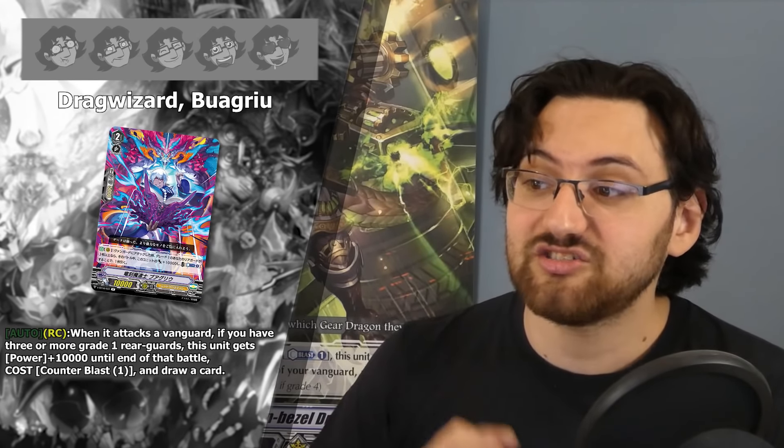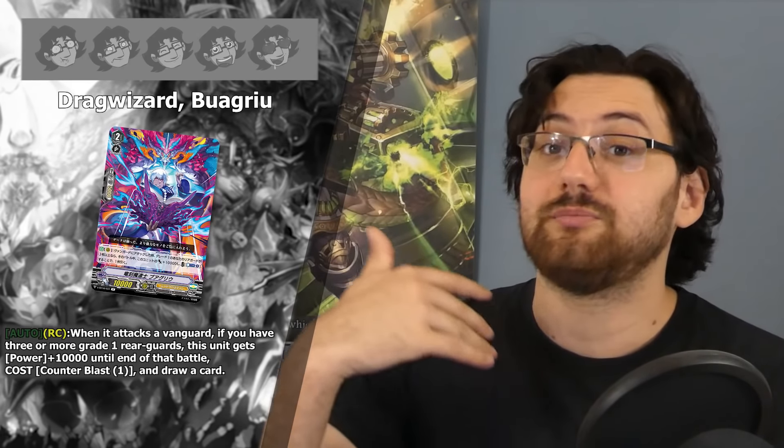Among the higher grade cards, first is Drag Wizard Buagriu. Buagriu has the ability: auto rearguard circle — when it attacks a vanguard, if you have 3 or more grade 1 rearguards, this unit gets power plus 10k until end of that battle; cost counterblast 1 and draw a card. This is easy to fulfill with Luard as you can easily flood the board with grade ones, but even then why would you want to play this card? You actually want to attack with your grade ones as they have the potential inherent extra critical. Having a 20k unit that costs counterblast 1 to draw isn't really that great even in Luard, and outside of Luard it's pretty bad. I'm giving this only 1 star as I see no actual value in this particular Drag Wizard.